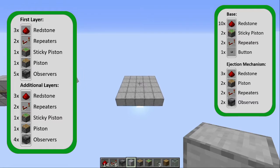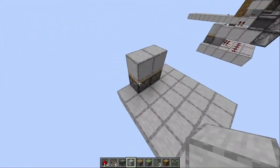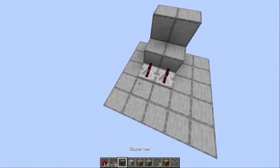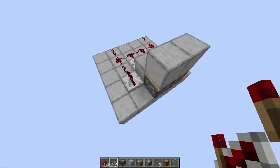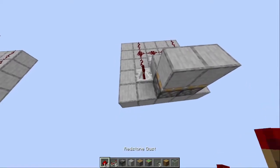Let's start by building the base. To build the base you put two pistons like this with two blocks on top. Behind the sticky pistons you put two blocks and a repeater on one tick facing into them. You then place redstone like this and a repeater next to the blocks facing to the back. It is important to put this otherwise you will lock the redstone system.